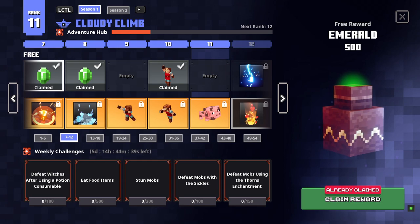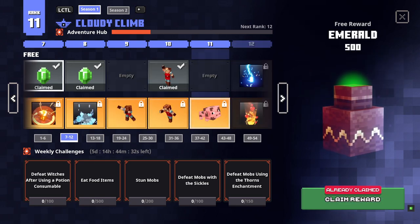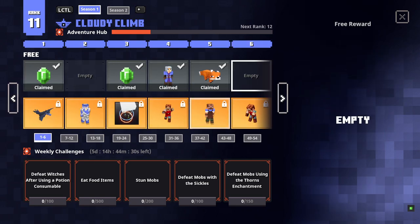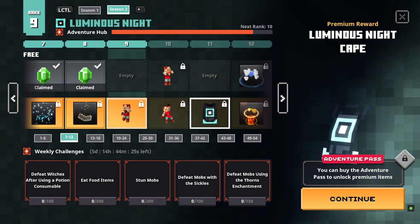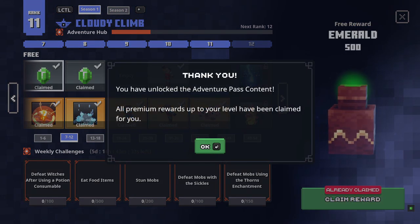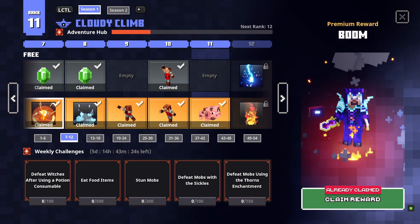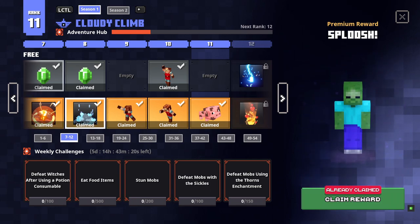There's also the Adventure Hub, which is a season-based thing where we can earn different rewards. We've been slowly earning levels through the free content, but I wanted to start earning the paid rewards too. So I went ahead and purchased the adventure pass — I've unlocked the Season One Cloudy Climb content, and all premium rewards up to my current level have been automatically claimed.